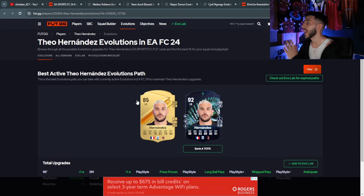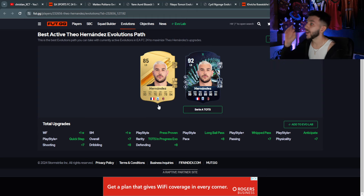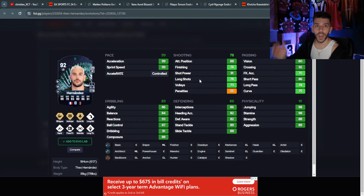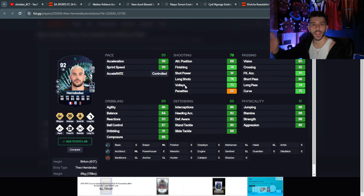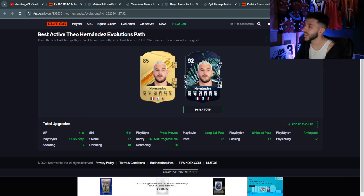Last but not least, I chose Theo — he has 99 pace and looks super crazy. If you can't pack his Team of the Season card, this evolution is great. You get 99 pace, 86 defending, 89 dribbling, 91 physical, 4-star/4-star, high/medium work rates. He has Quick Step, Whip Pass, and Anticipate — fits perfectly. He's been one of the most meta cards in the game, competing with Davies, Alphonso, and even Mendy for best left-back.